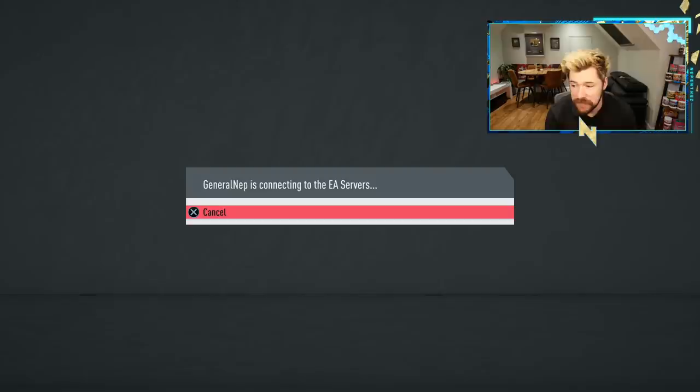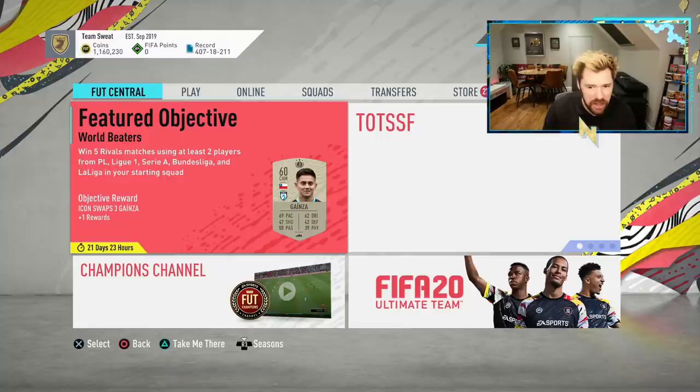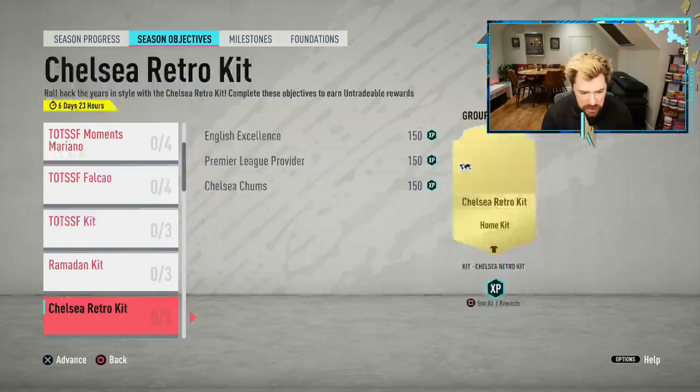What's up guys, Nepenthes here and welcome back to another FIFA 20 video. It is Thursday at 6pm - it is Rewards Day, apart from the fact that it's not Rewards Day. EA absolutely obliterated rewards today. For whatever reason, they screwed up somewhere along the way and they've had to disable the red picks because Goal 2 and above wasn't actually getting the guaranteed La Liga players, which sucks.